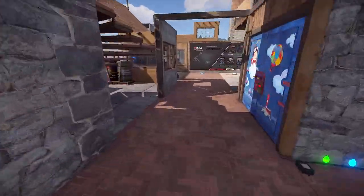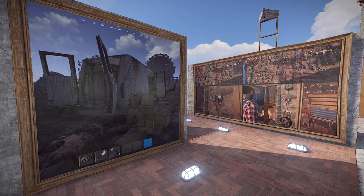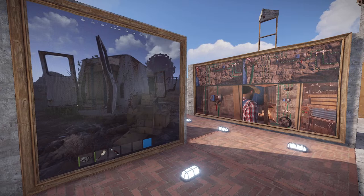These are screenshots directly from Rust Console Edition. The dev blog says: 'The sixth content update for Rust Console Edition is just around the corner. May 25th marks the highly anticipated release of Cultivator for both Xbox and PlayStation platforms. As always, this update will coincide with the monthly wipe, and this time it will bring a blueprint wipe in preparation for the new changes.'